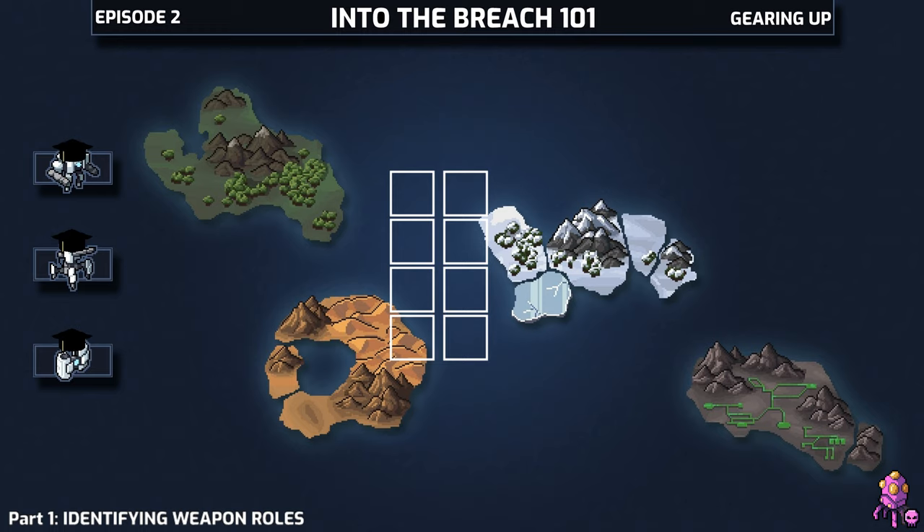So on a given turn, a weapon can more or less do one or more of the following: damage an object, move an object — which includes pushing, pulling, teleporting, all of that — and then lastly, applying an effect to an object.